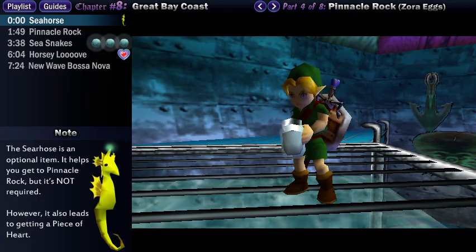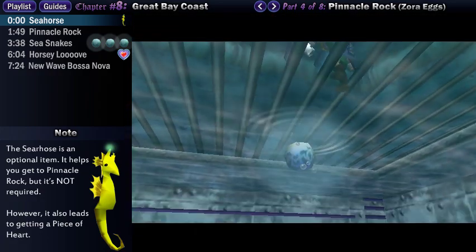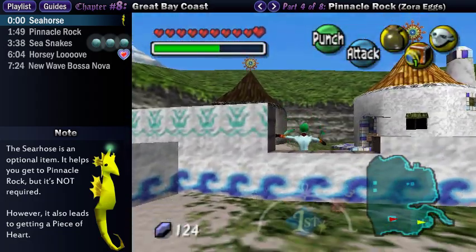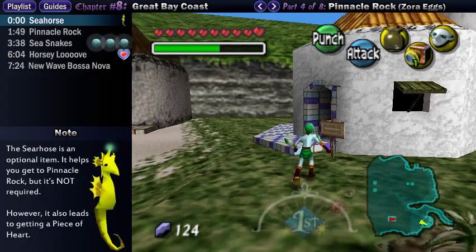You want to walk to Great Bay Coast and empty your bottles in the marine research lab, and then go back outside. Along the coast itself, there are two buildings to the far east. The southern one has a sign that labels it as the Fisherman's Hut, which is our destination.